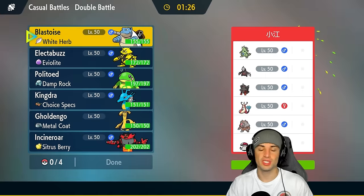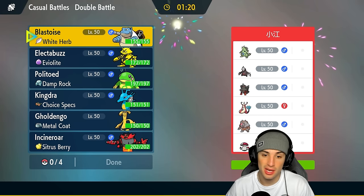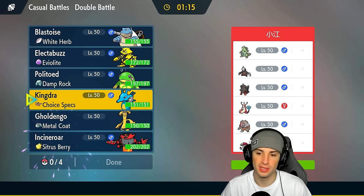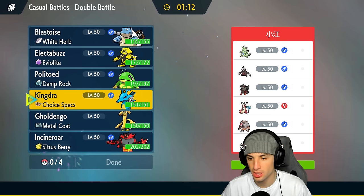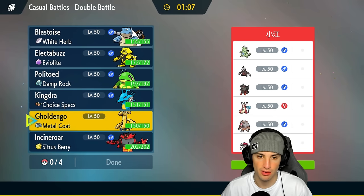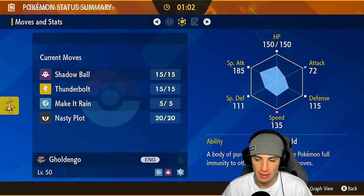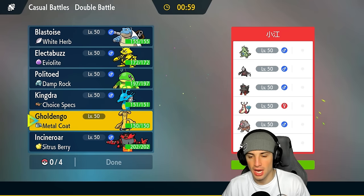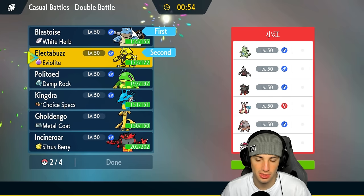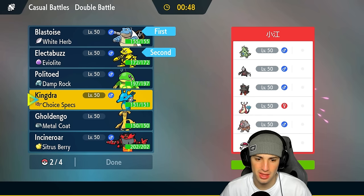Moving on to our second match. The first match went pretty perfectly — Blastoise set up Shell Smash and won. Now we're going up against a Tyranitar Excadrill team, which means we definitely need Politoed for the weather war. They also have Arcanine, Ursaluna, Milotic, and last but not least Amoonguss. For our lead I'm thinking Golduck, but Arcanine leading could be a problem.